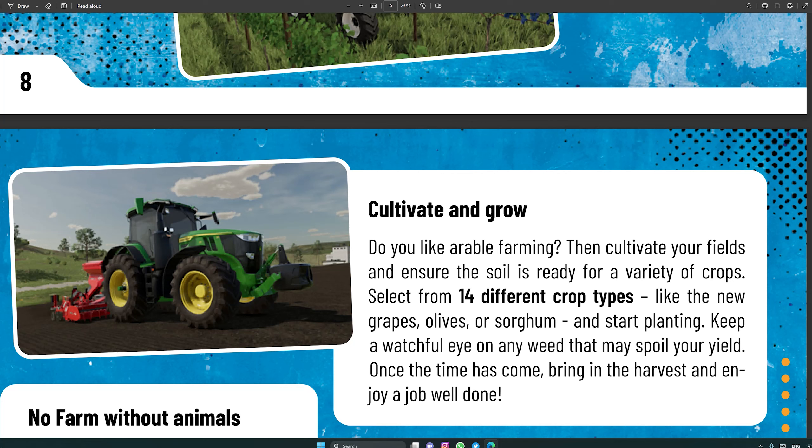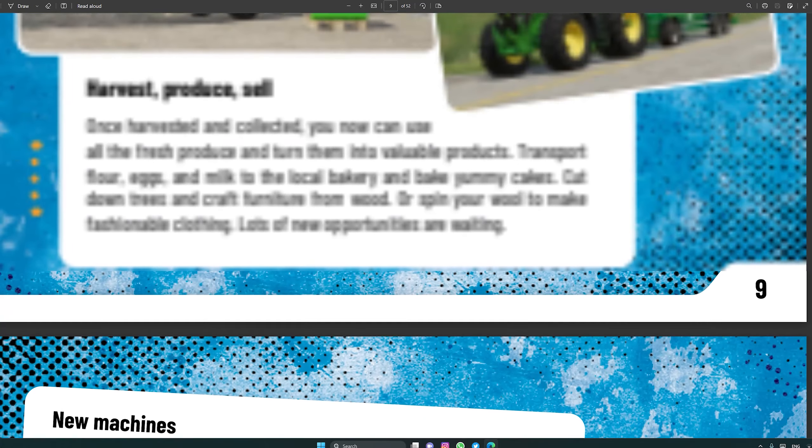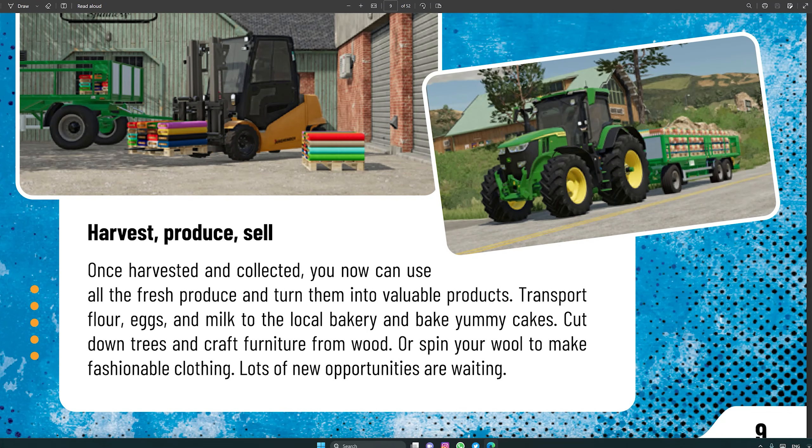Moving on, Giant Software has confirmed some production chains in this magazine. The paragraph titled 'Harvest, Produce, Sell' reads: 'Once harvested and collected, you can use all the fresh produce and turn them into valuable products. Transport flour, eggs, and milk to the local bakery and bake cakes. Cut down trees and craft furniture from wood, or spin your wool to make fashionable clothing.' So three production chains are confirmed: cakes, furniture, and clothing.